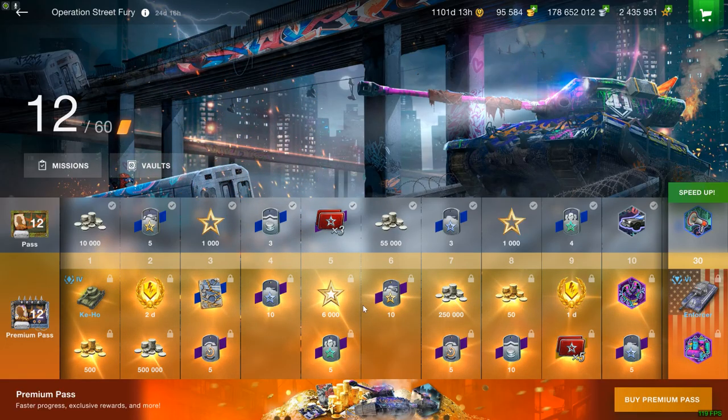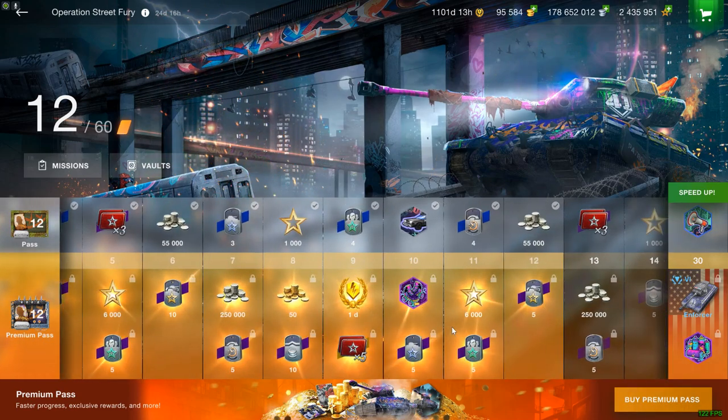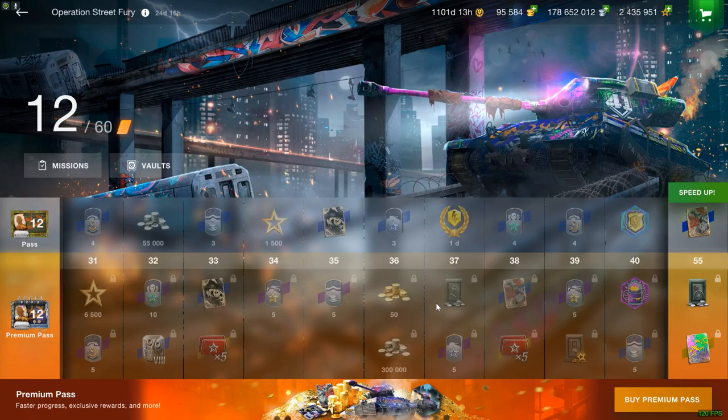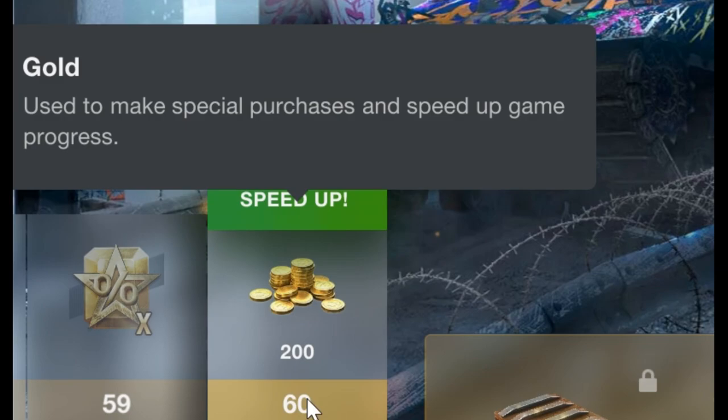The way to get yourself some free gold is to complete all the Premium Pass missions. The Premium Pass is a great investment if you play the entire thing. However, if you're completely free to play and you don't want to spend any money, it can still be worth completing it, because every time you complete the Battle Pass to level 60, you do get 200 gold. And that is 2,400 gold that you can get a year.